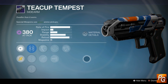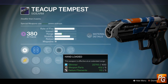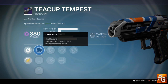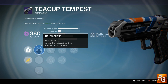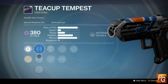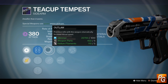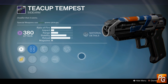For all you Crucible sidearm enthusiasts, this week's Teacup Tempest is your best option. It comes with Rangefinder, Hand Loaded or High Caliber Rounds — High Caliber Rounds being the choice you need to select — and Outlaw or Cascade, with Outlaw being the better of the two. For sights we have True Sight IS, Sure Shot IS, and Quick Draw IS. These two are literally the best sights in the game for hand cannons and sidearms — it comes down to personal preference, so try them both out. Combined with Outlaw, High Caliber Rounds, and Rangefinder, you have a very good PvP sidearm.